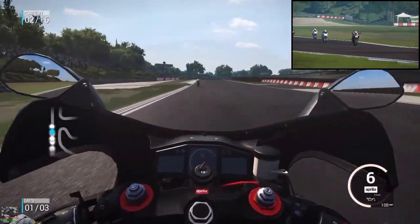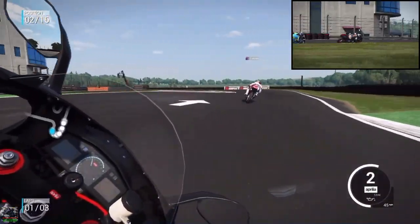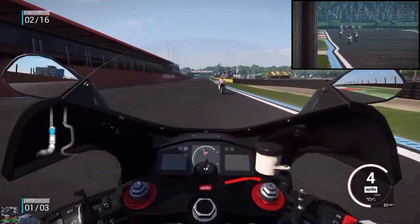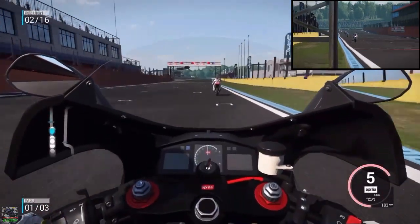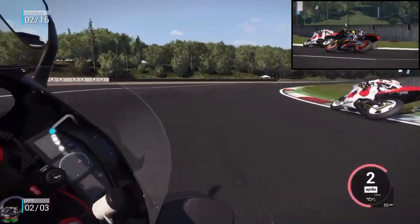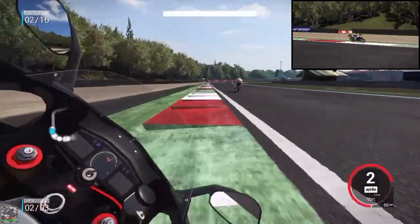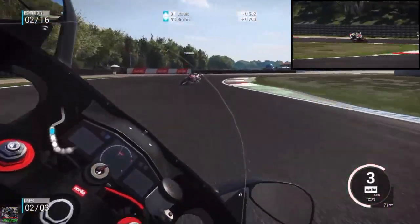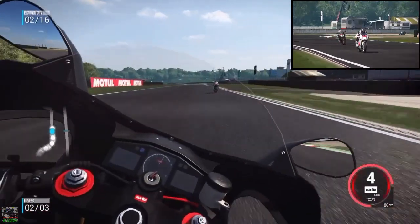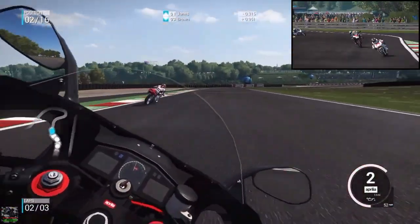Hopefully we can catch the leader. I'm not sure what bike he's on, but let's see if we can get a nice line into the next corner. This Aprilia is pretty damn quick so we should be able to get past okay. That's not a bad first lap. The AI is so good in the corners - that's one of the improvements Milestone have made. The AI is so much harder to beat around these circuits; they take awesome lines and brake so much later. So you really have to push yourself - it really does up your skill level.